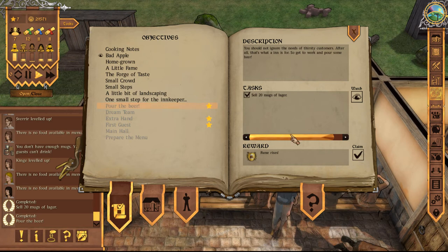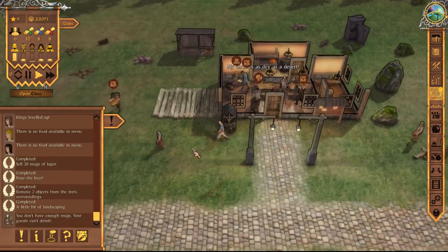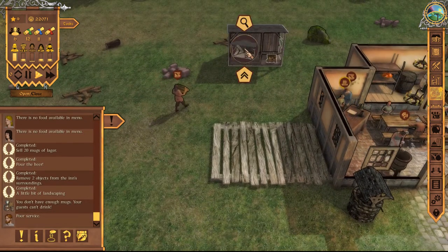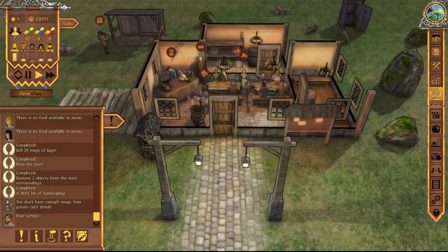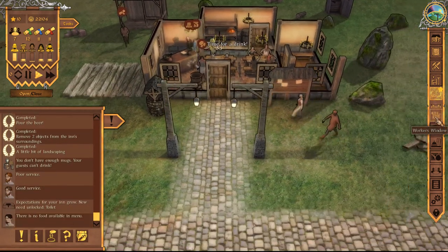I need to claim my reward for that — so my fame is going to go up, up to 8. Your reputation is improving. And I also had this to claim too, and this too — 500 gold. So now we're up to 22,000 gold. Bad apple — lay off an employee. I don't want to lay somebody off, I just hired these guys. And we also did a little bit of landscaping. I believe we're going to be able to use that in the woodshed, so we'll have that at some point when we get our stove going.